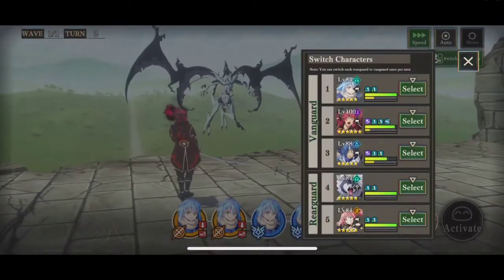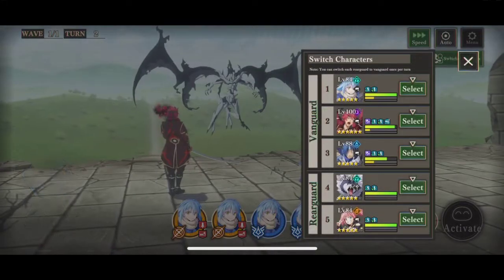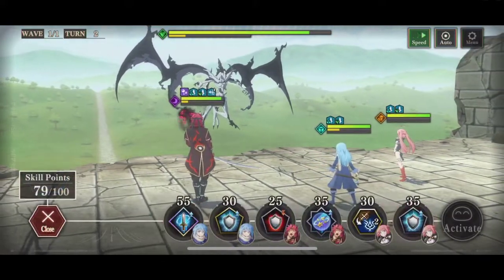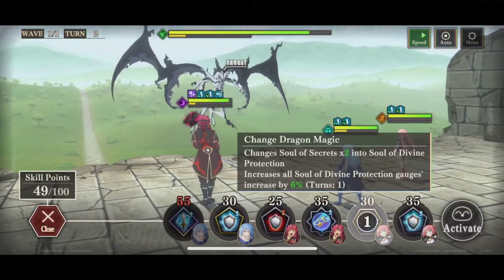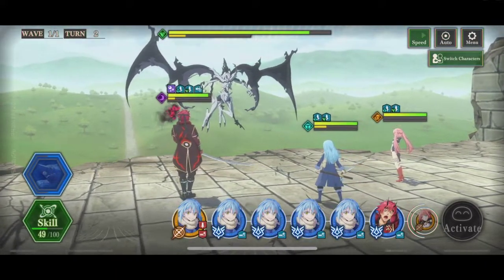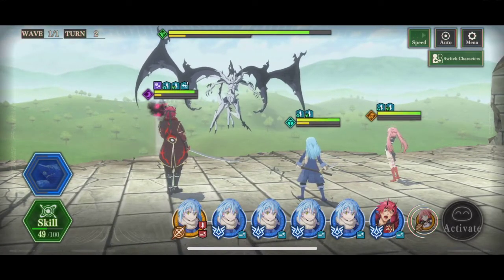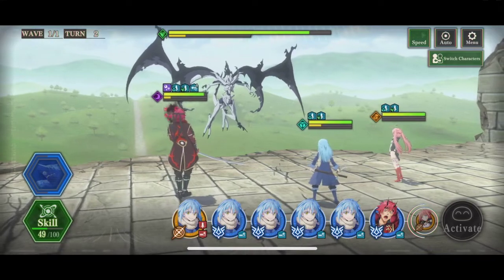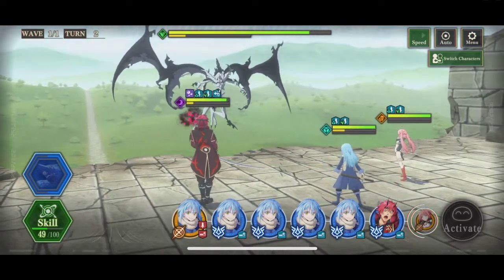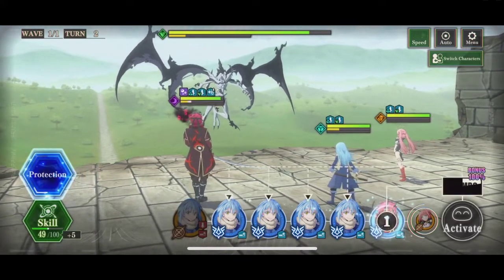Here I want to swap in Milim for Soei and use her skill to change the yellows to blue, to see if we can get a bigger combo. Turn one he does go for the poison, but it's okay — you can live through the damage. You don't need to worry about the poison too much.